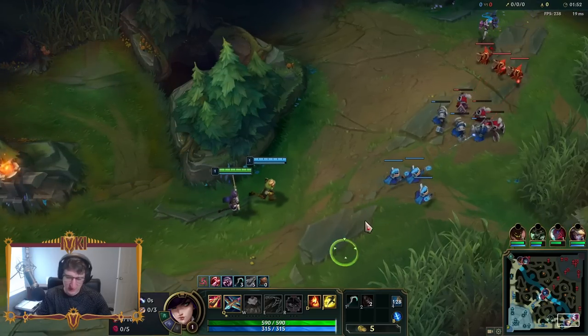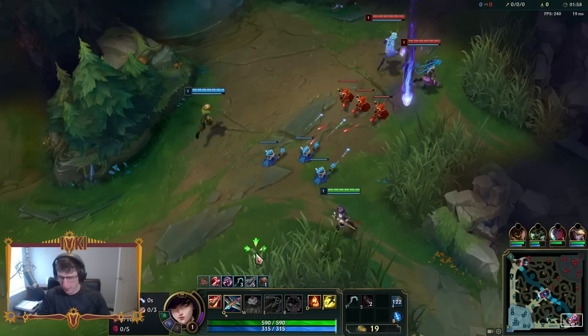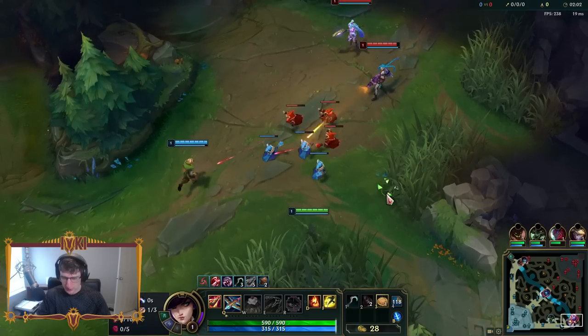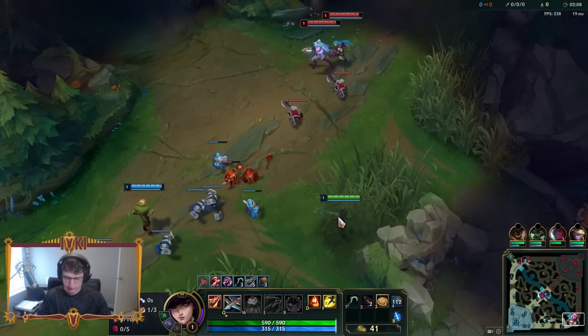Caitlyn support is something I've actually played in the past — not trying to say Caria copied me or anything, but he did play with a very different build. Usually I go First Strike or even Dark Harvest, but with this we're gonna be going Halo Blades. So we're gonna be looking for good openings, walking them down and abusing our range.